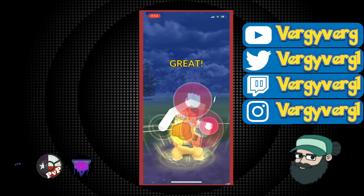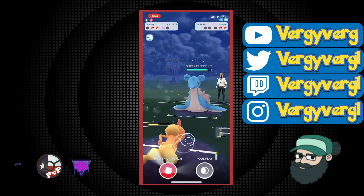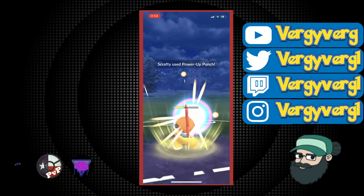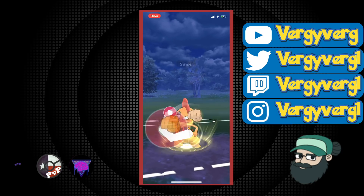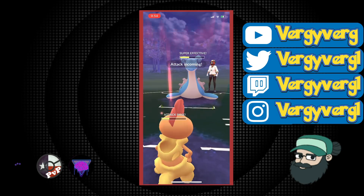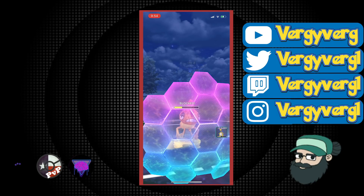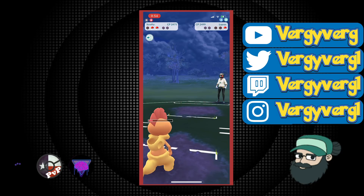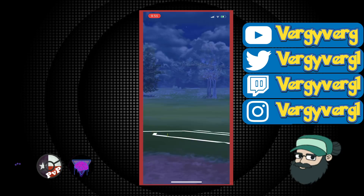Let Galvantula do whatever it needs to do against Scrafty — I usually don't shield because we don't know what's in the back and we don't know if it has a super effective move. Plus they almost always go for the Lunge. With that Lunge I decide to go for the Power-Up Punch to undo the Lunge and not let Galvantula get another move on Scrafty. We end up taking it out, and it's another Lapras in the back, so we're already back to even. We're pretty low but we do have the shield so we don't have to really worry.